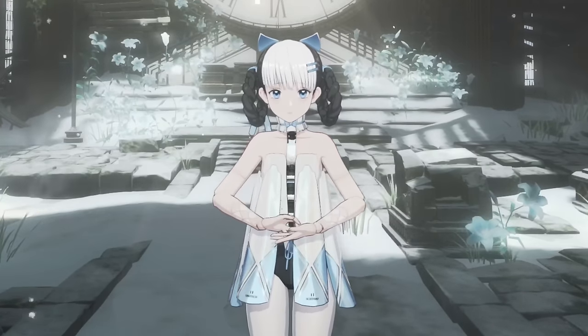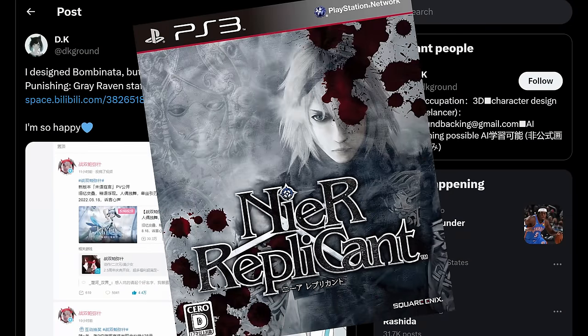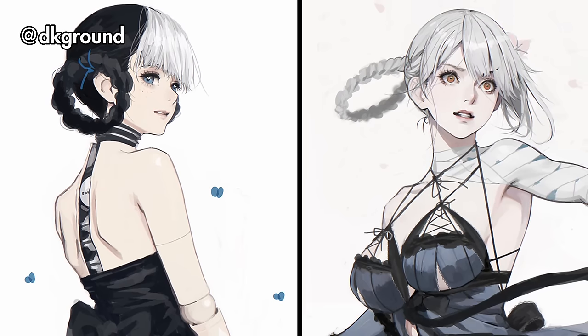And speaking of adorable, Bombinata was designed by guest artist DK, most well known for designing the characters of Nier. And yes, that does include Kaine — I told you there was a connection between the two.